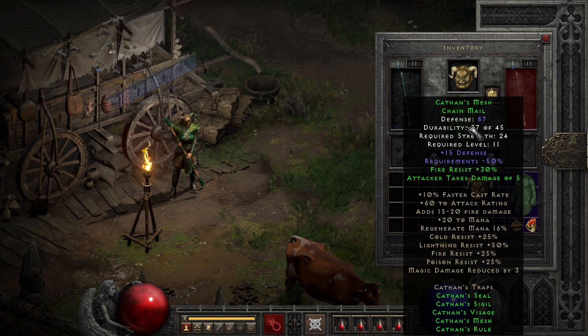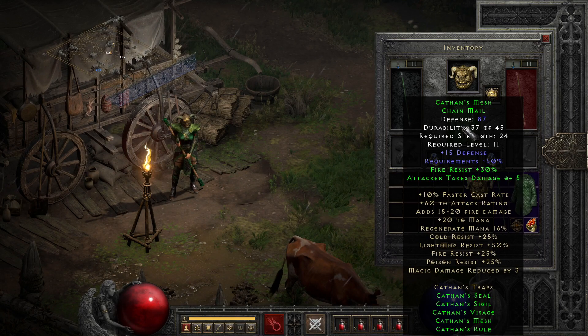Sliding down, we have Kathan's Mesh, the chainmail that has thankfully super low requirements, making sure the set is easily equippable by level 11 even if you invested almost nothing in strength, even as a sorceress. As you tack on more set items, you get a little damage return at two parts and a solid bump to fire resist at three parts, contributing to this being one of the better resist sets at low level.